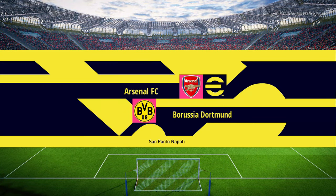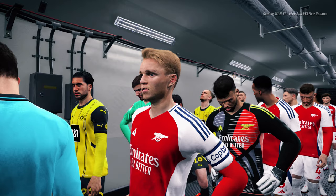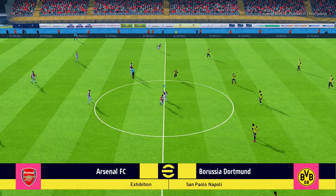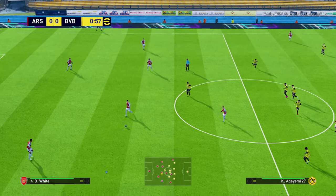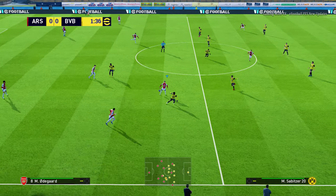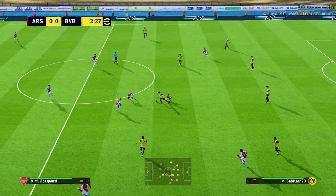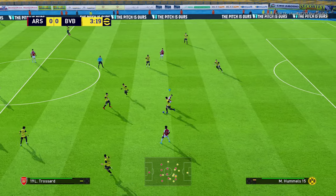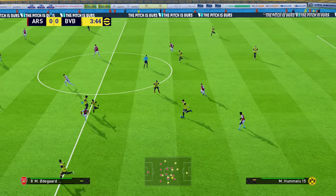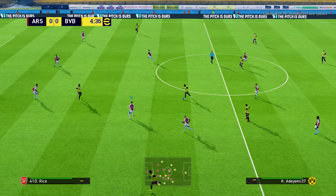Let's go for the next stadium. This is the home ground of Napoli. I'm showing you the stadium view each time, but there are 40 stadiums total — if I show you at least 20, I'm happy. I think I've already shown you around six or seven stadiums so far. The graphics look pretty good.